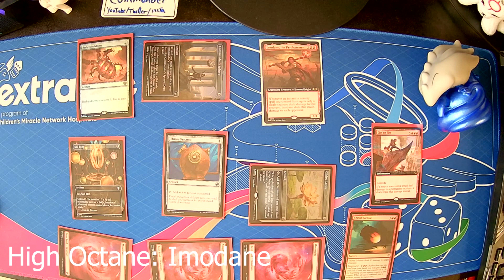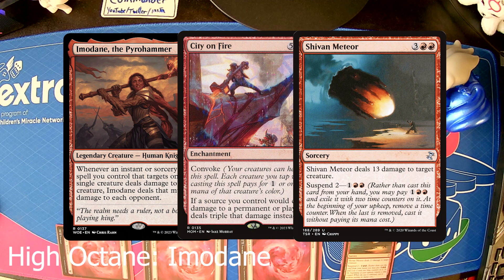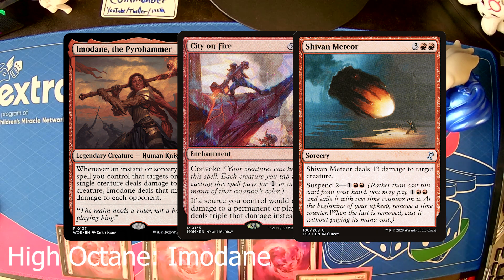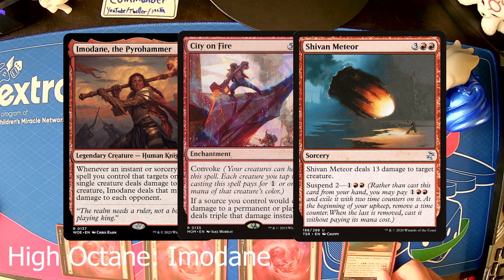All on turn four. I love the concept, I love the deck. It's a lot of fun. It's obviously going to get you a lot of hate early on, because as soon as people realize how good Imodane is, you're going to be a target pretty quick — especially if you try and get a damage doubler or tripler out like City on Fire. That's going to get blown up immediately or countered. Shivan Meteor is a great card for a single target within this deck, but that'll get countered too. But as a thought experiment for High Octane, it's a lot of fun, and it smashes on turn four.